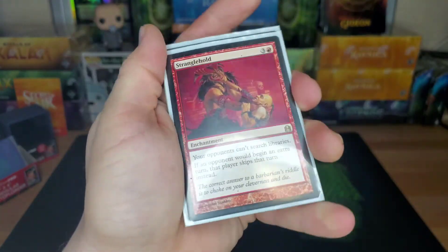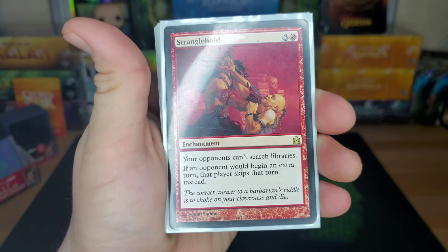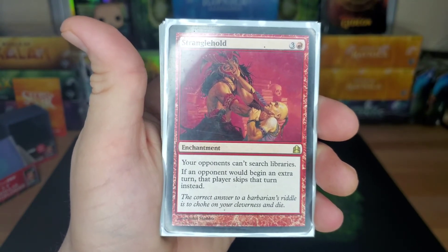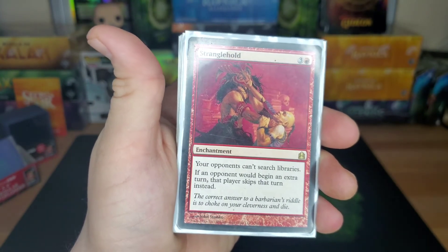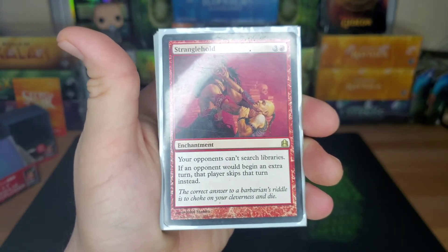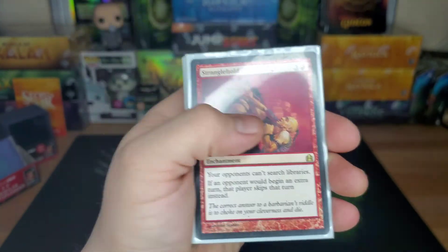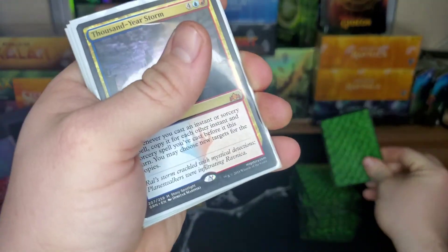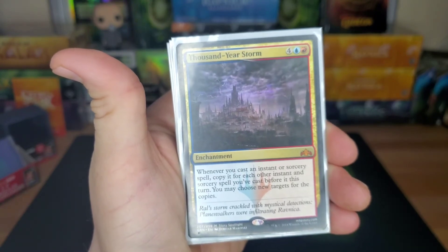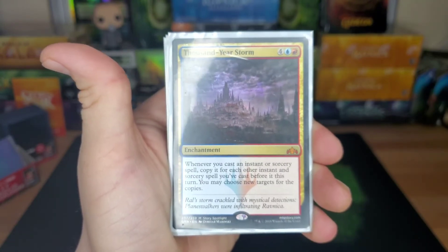Stranglehold — opponents can't search libraries, and if an opponent would begin an extra turn, they skip it instead. You play this with Marchesa: no one can search their library, Marchesa makes it so no one can draw and they have to search instead, but they can't. So basically you're Demonic Tutoring every turn and they can't stop you. Thousand-Year Storm — six drop enchantment: whenever you cast an instant or sorcery spell, copy it for each other instant or sorcery cast before it this turn. This gets out of control quickly.